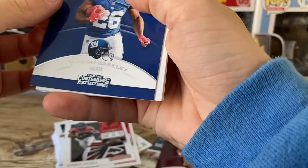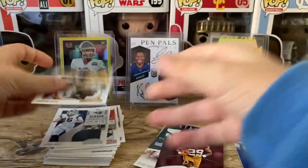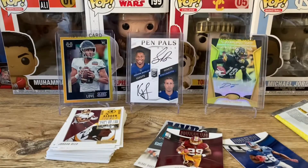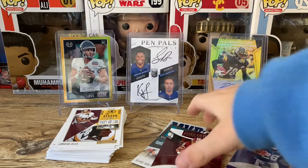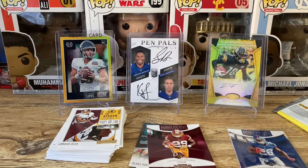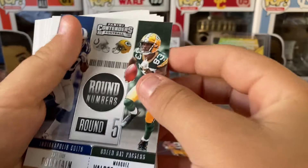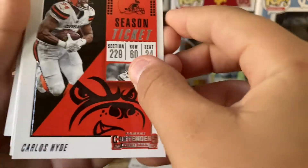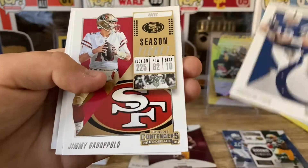Our next rookie — okay, that saved us a little bit, gave us some breathing room. I'll sleeve that up. Last pack! I think we're gonna get a memorabilia in here. We got it! We have a rookie roundup — Marcus Valdez Stanley. Put it down. Nick Chu — no, sorry — Carlos Hyde, Zach Ertz, Saquon patch.